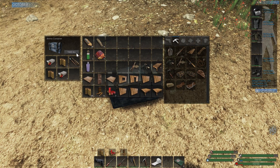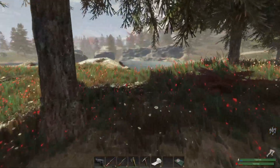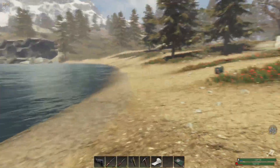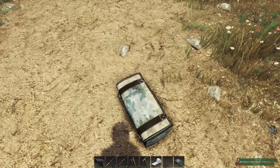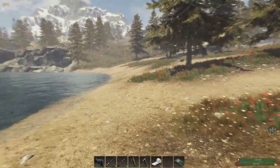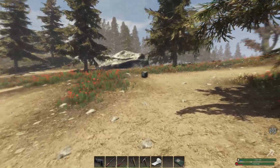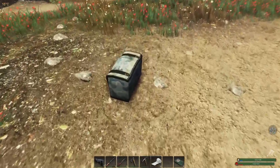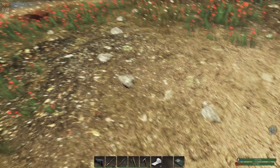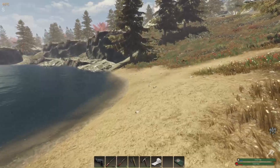One thing I wish they had on the food was a spoilage timer telling you how long you have until it goes bad, because I've lost quite a bit of food just by not knowing how much time was left on it. A durability percentage or a time countdown would be pretty great — but I'm pretty sure I'm not the first one asking for that.